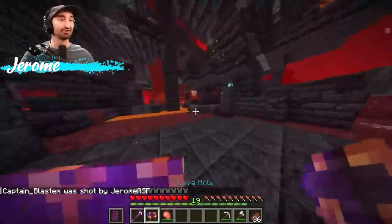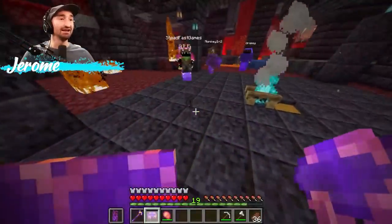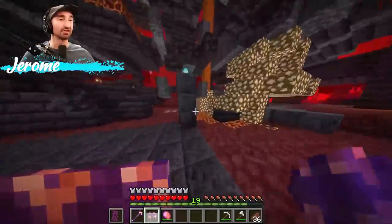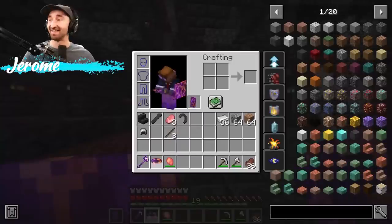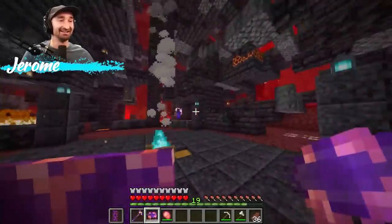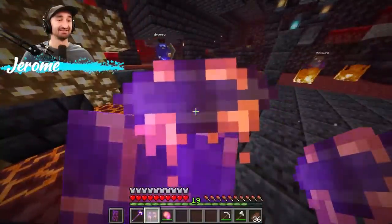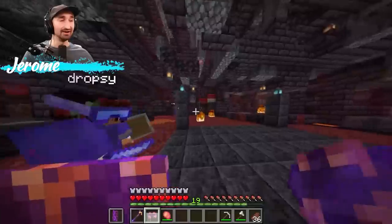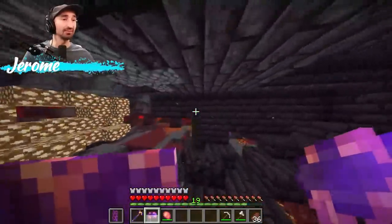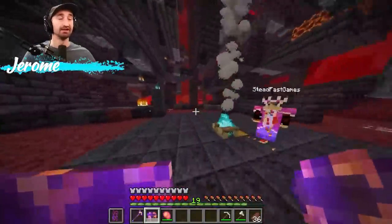I have fire resistance so it didn't do much to me. Lava hole again — nothing really happened, maybe it just doesn't work in the Nether. We'll have to try it in the overworld. There's another secret gem we need to collect and I'm gonna bring you all to the Creeper Den. What? Don't worry about it. You gotta believe in yourself! All right, let's go.